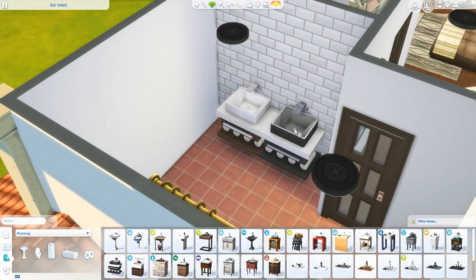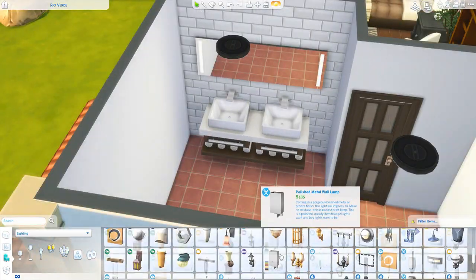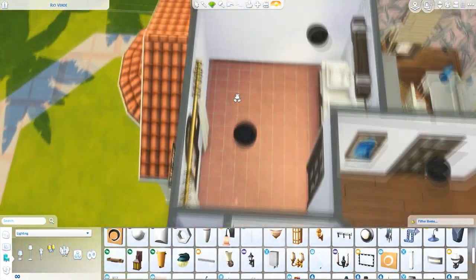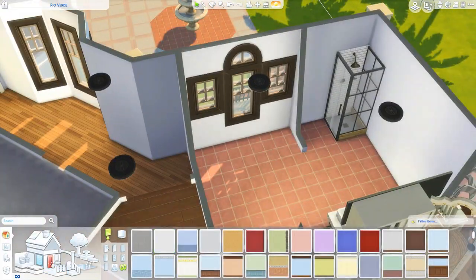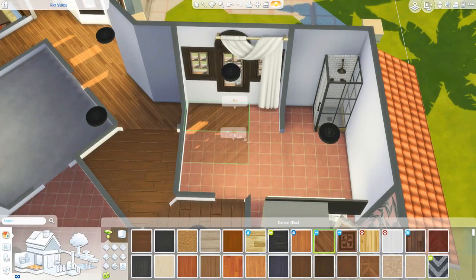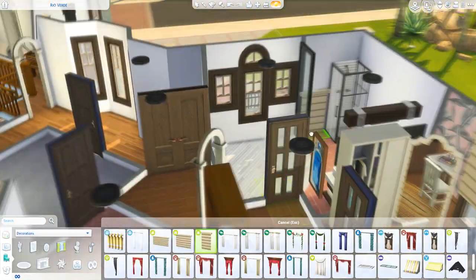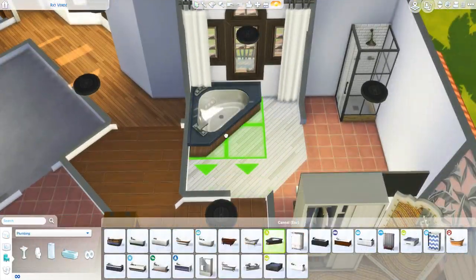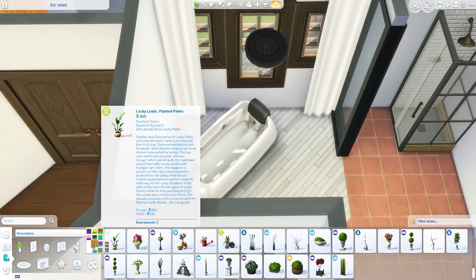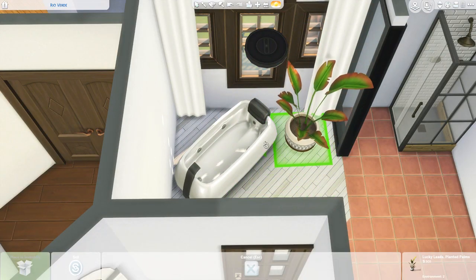Right now we're working on the master bathroom. This is the only bathroom we're going to be furnishing — unfortunately I had to cut out all the other bathrooms because the build was becoming too long. But nevertheless, I think this is my favorite bathroom. It turned out looking really awesome — I love how the different furniture items came together.